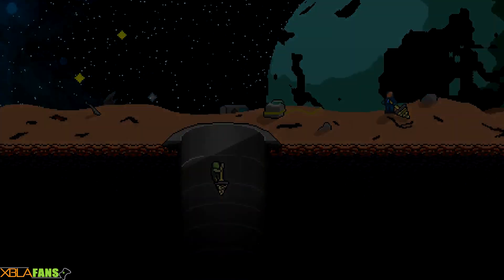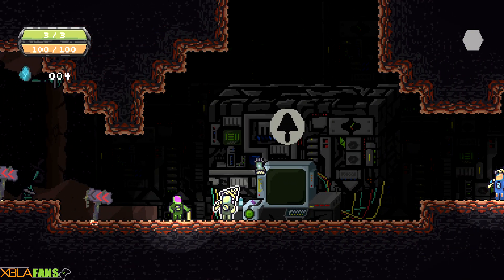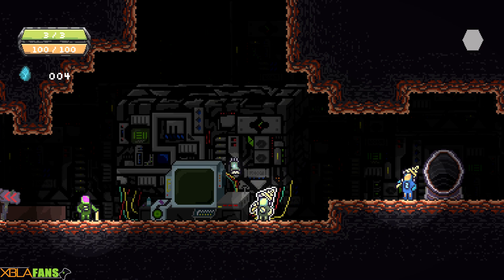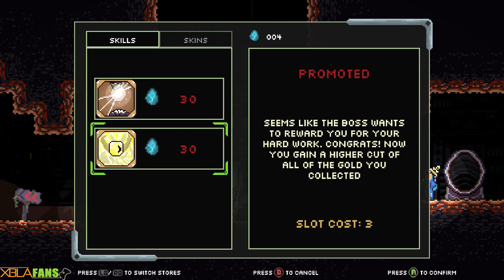I've actually gotten through the first area and almost to the third, but it quickly went badly for me once I got to the second area. Lots of health lost. You can actually see my health and my drill energy in the upper right there, and below that are the crystals. As you're drilling downwards, you're collecting coins, which are then converted into these crystals that you can use to buy upgrades and stuff like that.